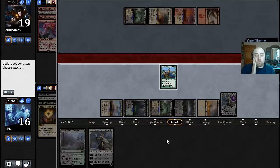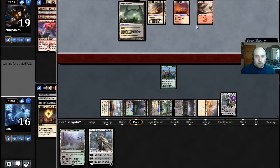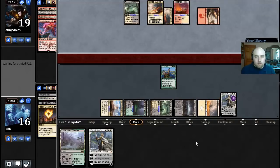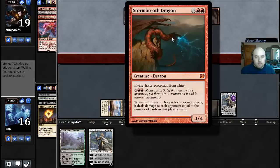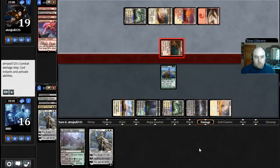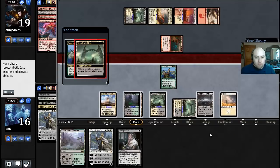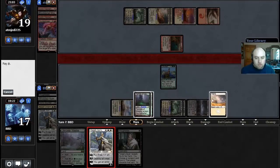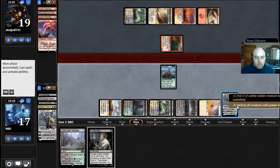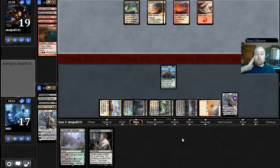I can attack here but I don't want to lose to a Rabblemaster, so I'm going to sit back on defense. We could get punished for that but it is what it is. Something like Crackling Doom would be pretty good for our opponent here — kill our Courser and our Elspeth. I feel like that's what this is — nope, Foul Tongue Breath. It looks like lights out for Elspeth Sun's Champion — yep, she's dead.